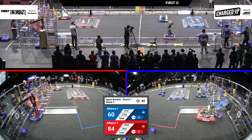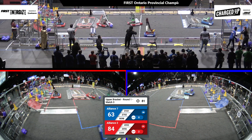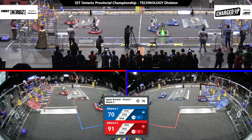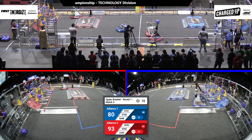Red alliance 84, Blue alliance 60. Team 3161 of the blue alliance — that's Tronic Titans — flies across and down the chute. They get one of the game pieces and they are in motion to see where they can put that.